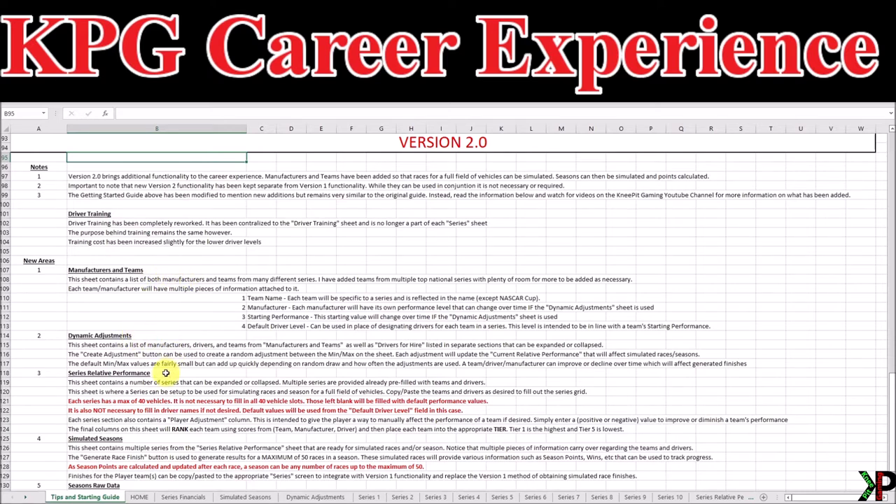We're going to go one by one through each of the new sheets, talk about why it's here, what it accomplishes, and some of the options that it gives you. Version 2.0 of the Career Experience gives us the ability to simulate race results for a full field of cars, and then take the next step and simulate an entire season. That means we're going to be able to track points race by race, see our position in the series, and ultimately crown a champion. That's where all of the new areas of the spreadsheet come into play, starting with the manufacturers and teams.